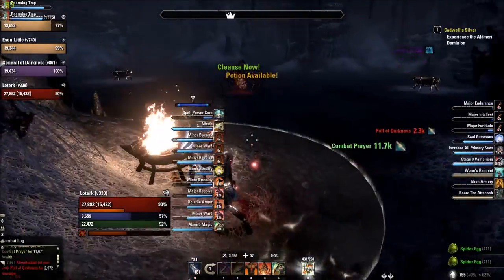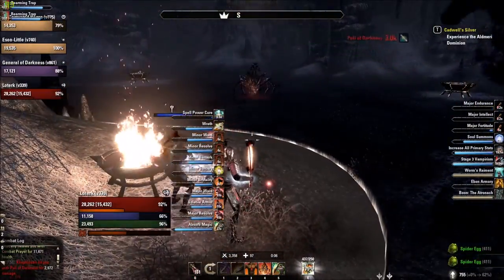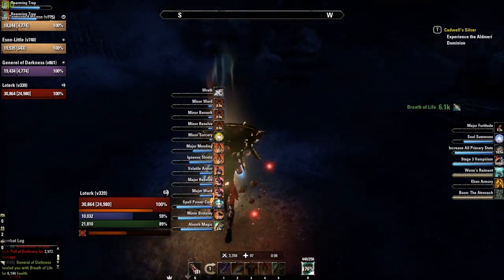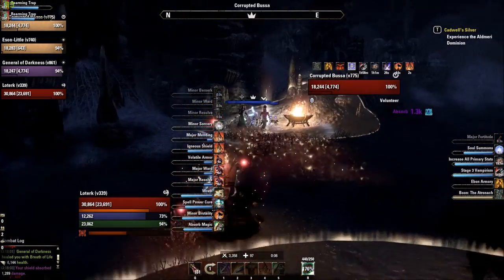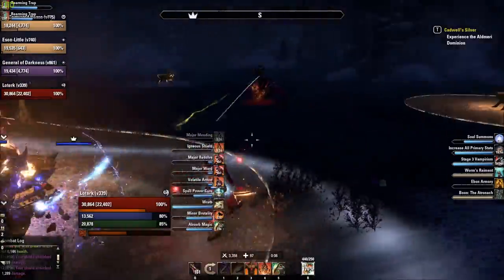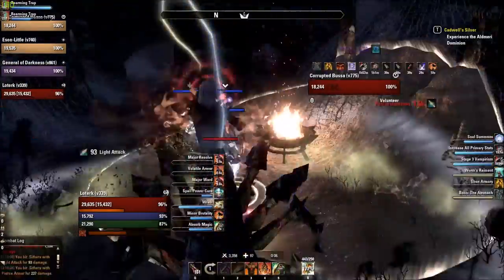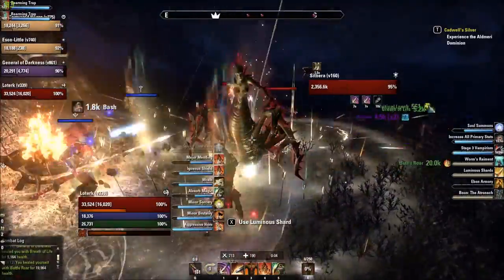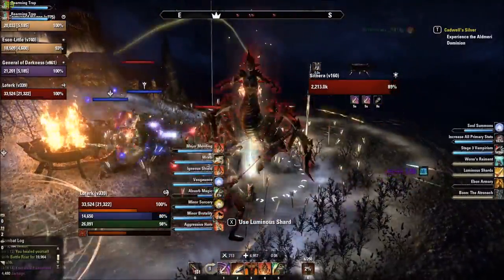The first boss is coming up. This boss is pretty simple. All you need to do is pull her into the light, the brazier, and DPS her down. She does have a mechanic which you need to interrupt, which is with the red sparklies - very easily seen. I do miss it here because the boss was pulled before I was ready, but apart from that, nothing too much.